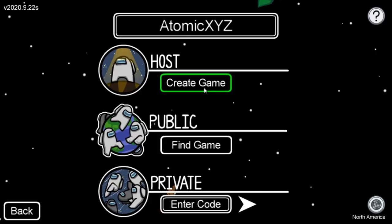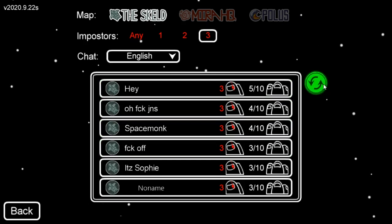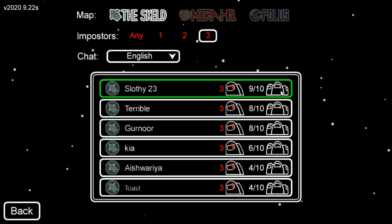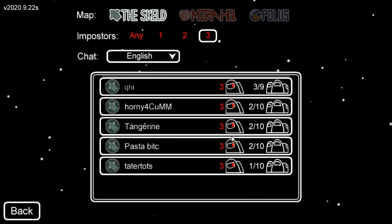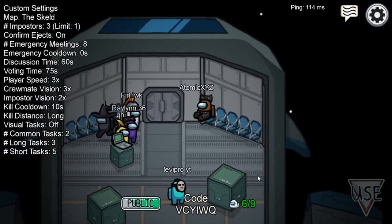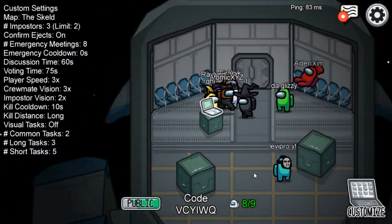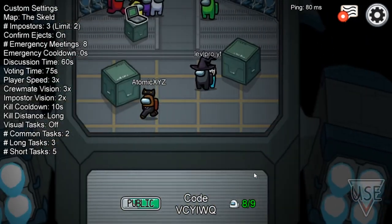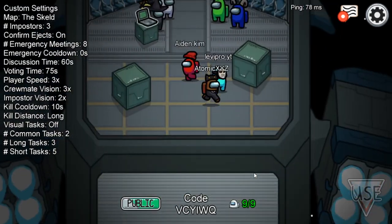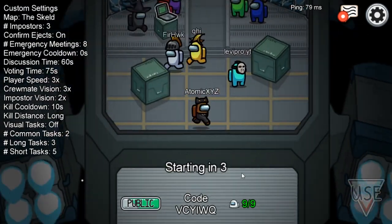The next thing you can do is head into a public match again — we're gonna find a room with nine people just to increase our chances. Another thing you can do is run around the lobby a bunch of times. It's kind of weird, but if you keep on moving around while it starts you have a higher chance of becoming an imposter. I don't know how this works but it just happens, so just keep on running around non-stop.